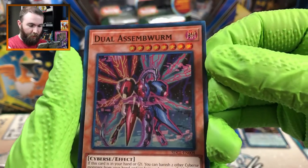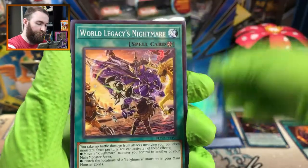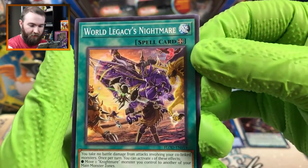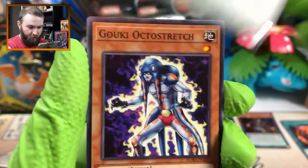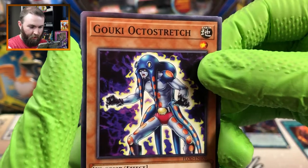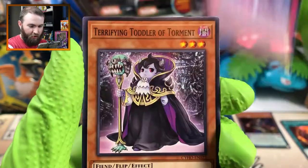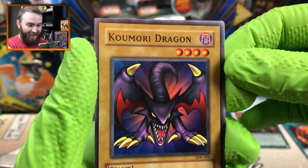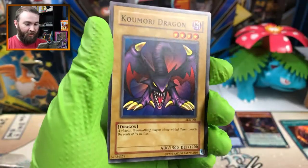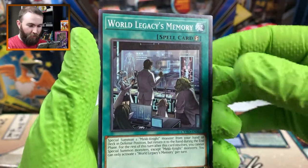Dual Assembworm. Trigate Wizard. World Legacy Nightmare. Restoration of the Monarchs - that looks nice, that'd be really cool in a holo. Goiki Octostretch. Space Insulator. Link Turret. Terrifying Toddler of Torment. And the Komori Dragon - that looks really nice, very classic looking card. World's Legacy Memory.